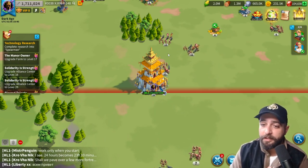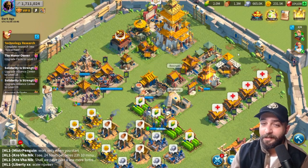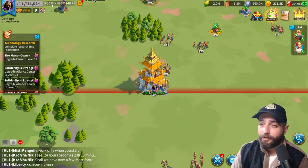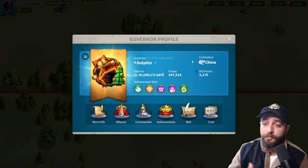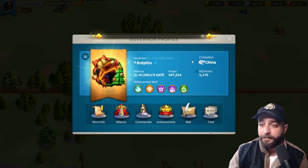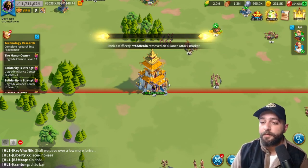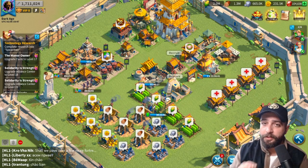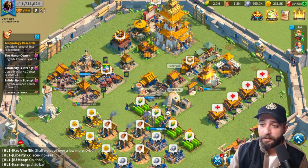As you can see, my City Hall is already level 19 and I'm still in our starting kingdom 3038. Looking at Dolphin, they have already jumped to our final kingdom, which is 3052. I couldn't jump because, as I've explained, you have to have your highest building at a maximum of level 7, and I'm way past level 7 on City Hall and other buildings.